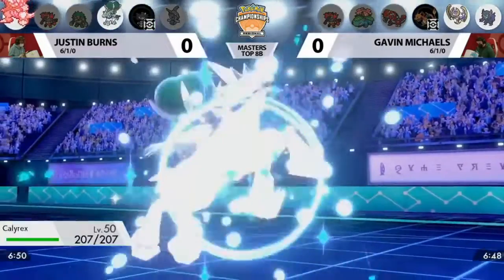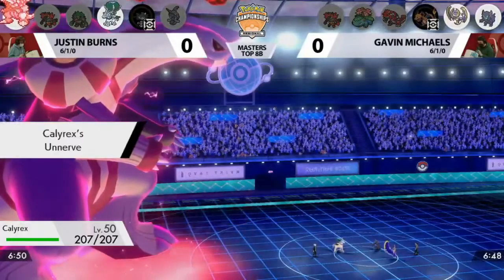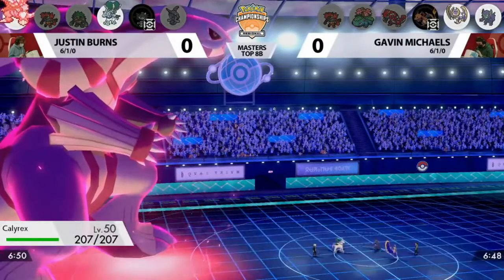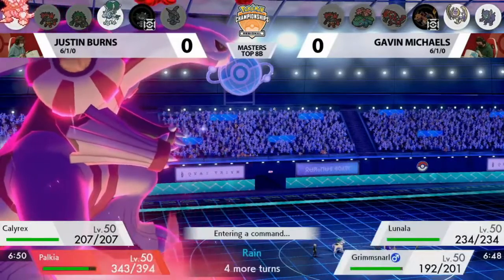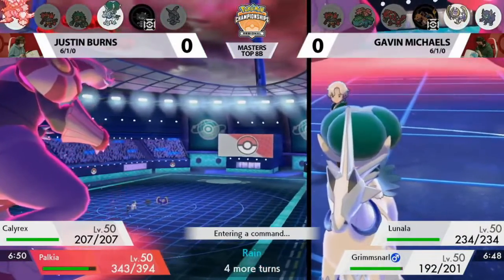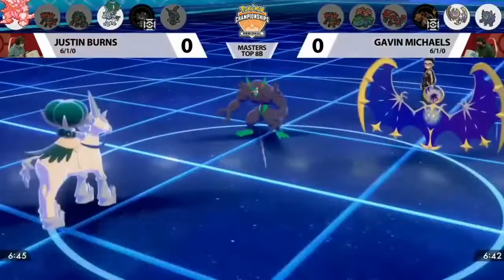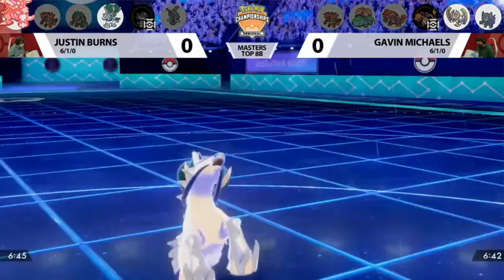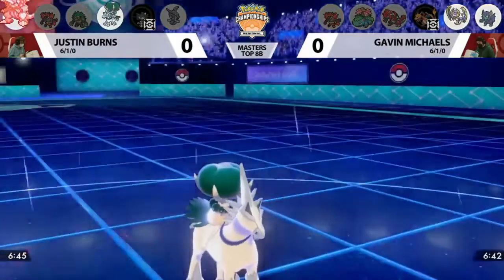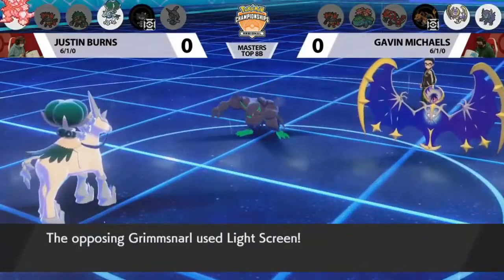Gavin has the Lunala now — his other restricted Pokemon and another Pokemon that could potentially play the Trick Room game. And here comes another Trick Room Pokemon in Calyrex Ice Rider. We've talked about Gothitelle not liking to see Lunala and Moon Geist Beam, and Calyrex doesn't like it either. That's probably part of Gavin's strategy. With Trick Room up, Calyrex would have had the advantage, but now it's the other way — Lunala is threatening, and Calyrex protects.